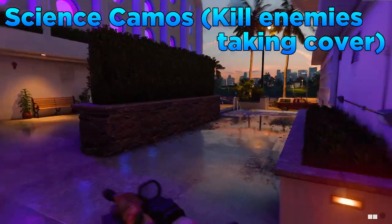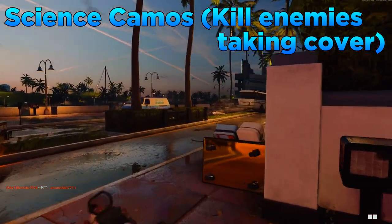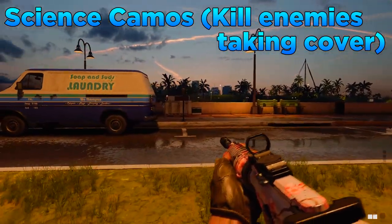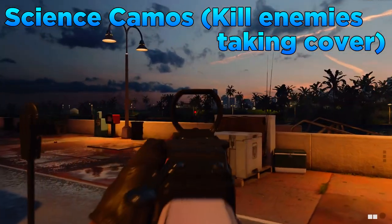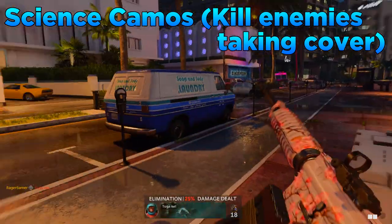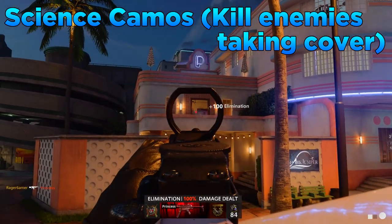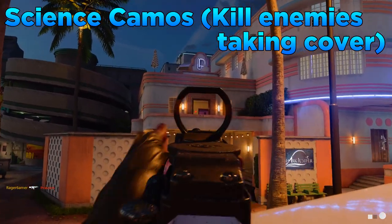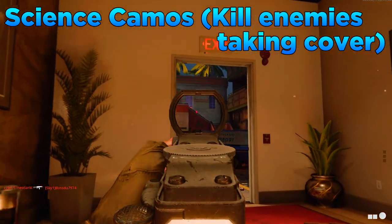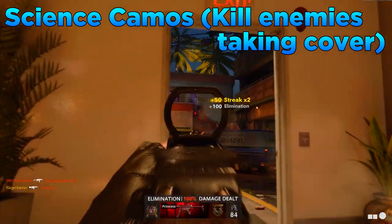For this challenge you need to kill someone taking cover from you — the player must be looking at you and part of their body must be covered. For example, if they're head-glitching or you can only see half their torso and head, that counts. Look for areas of the map with ledges, boxes, or windows that act as cover, like the balcony on Armada or balconies on Miami. I'll make a more detailed guide if you're interested.